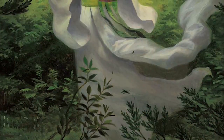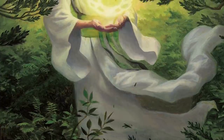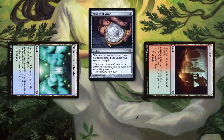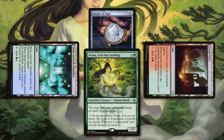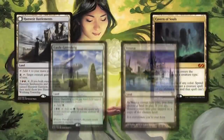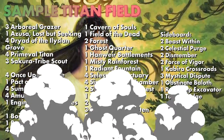Titan Field was originally popularized by Valakut, but the key win condition is Primeval Titan. The most important card is Amulet of Vigor, which lets your bounce lands come in untapped, effectively tapping for two mana each. Combined with Azusa, Lost but Seeking or Dryad of the Ilysian Grove, you rapidly deploy lands, attack with Primeval Titan for massive value, and can even accelerate with Arboreal Grazer or Sakura-Tribe Scout. All versions rely on the same principle: lots of lands and Primeval Titan.